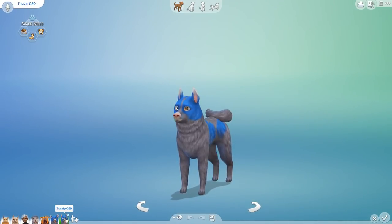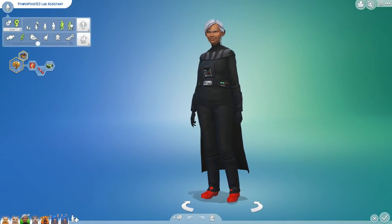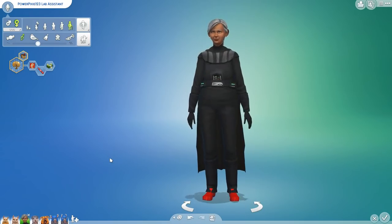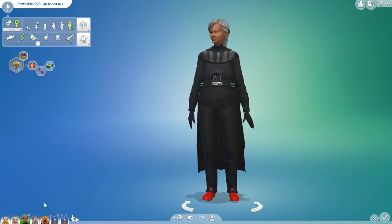So that said, let's go ahead and get started! We are going to be making a new puppy for Turnip as soon as PowerPixie123, our lab assistant, ages up, so she has now become an elder. Her hair took on this lovely shade of gray. She is still on the dark side of the force with some adorable red crocs, and that does mean because she is an elder, we are going to need a new lab assistant next time. So all you guys need to do is just leave a comment down below letting me know it's okay to grab you as my lab assistant and basically change everything about you so that you can come and help me out with our cat and dog experiments.